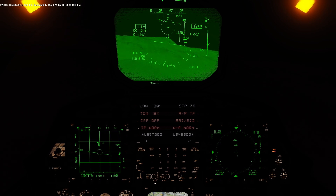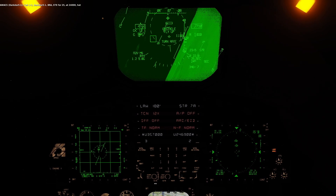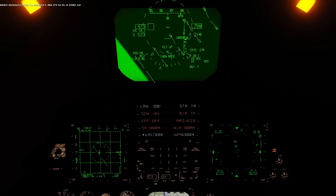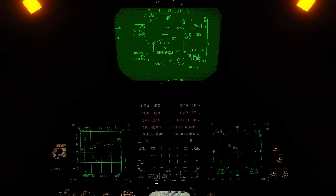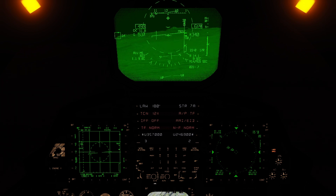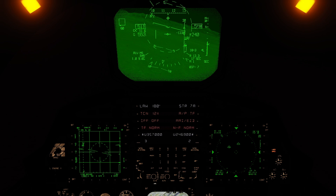Darkstar 5-1, BRAA: 075, 450 at 23,000. There's another one at 20 miles. Let's see if we can crank and get back down to the low-altitude environment so we become invisible to him. Now we're back in the TF low-level environment, keeping a good crank going. Looks like he's starting to react to the missiles — both are active. Timeout on one. Timeout on two. Looks like he may have defeated those missiles.